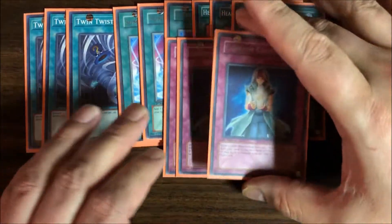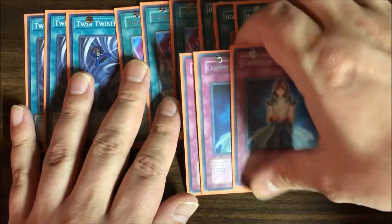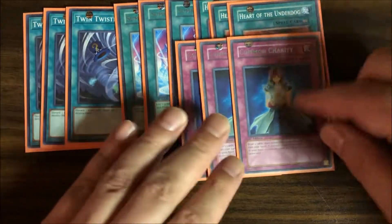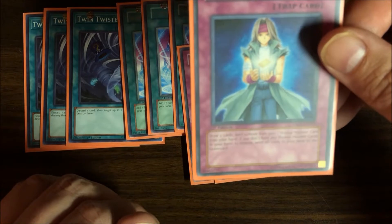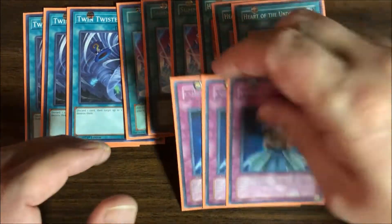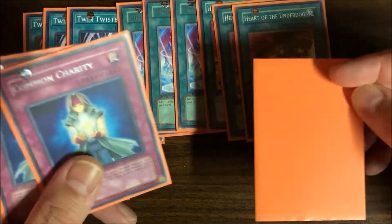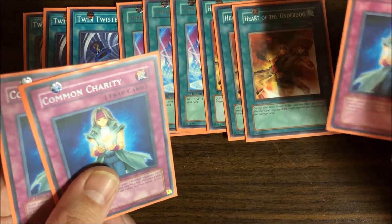Heart of the Underdog triggers during your draw phase, so if you draw an extra card during that phase you can continue the drawing cycle. I threw in three Common Charity — you could also do Reckless Greed, Jar of Greed, or any trap that draws at instant speed, but I picked this one because it has minimal drawbacks. You draw two cards then remove one normal monster from your hand from play. If you draw a spell or trap on your draw phase, you flip this over, draw two more cards, discard a normal monster, and hopefully continue the Heart of the Underdog chain.